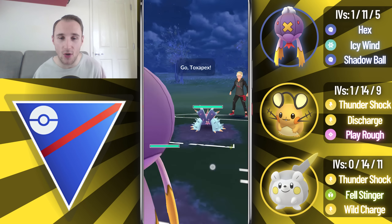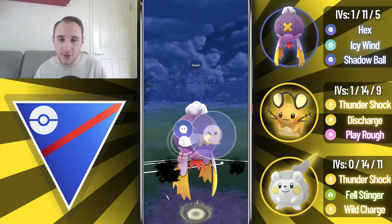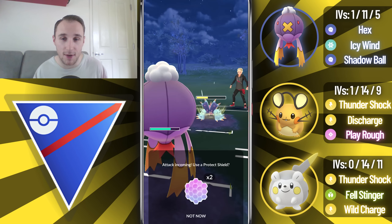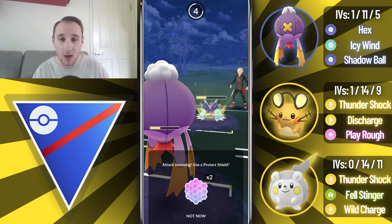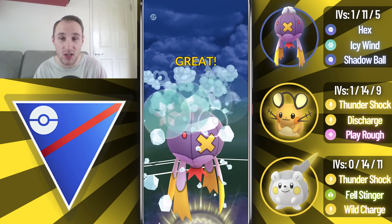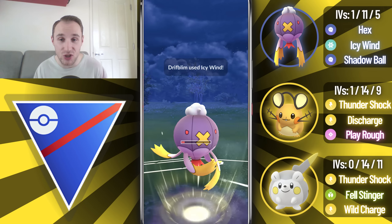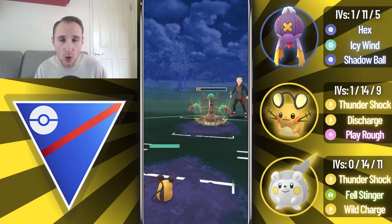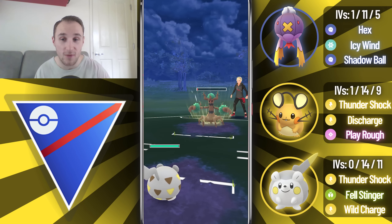Into the next game, we lead Drifblim into a Toxapex - actually a pretty good lead for us, though it is a very bulky Pokemon so we're not super in the clear. We also have Togedemaru which does very well against Toxapex, but Dedenne does struggle because of that poison-type damage. We're going to let the first move go through and overfarm, but unfortunately I just don't know the counts for Poison Jab and Brine. They swap into Trevenant, so it's kind of good that we did shield. We're going to go for back-to-back Icy Winds, expecting them to double shield. They actually let the second one go through - maybe a misplay there - but they are double debuffed, so we should be able to Thundershock farm them down.